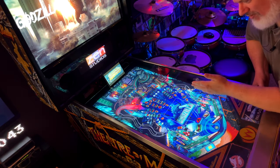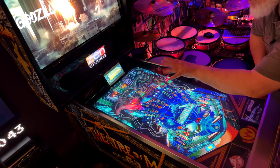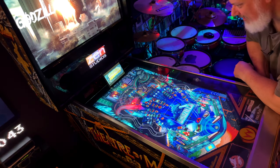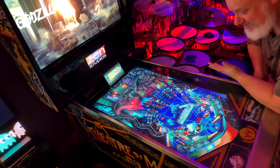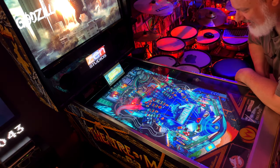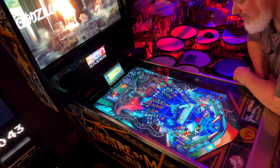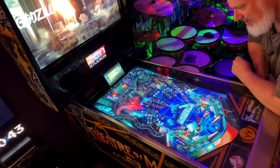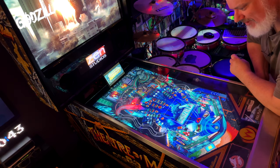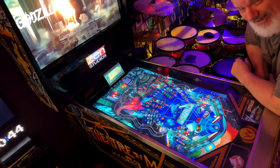There are multiple rollovers at the bottom and bumpers kicking off at the top. Overall I look at this table and think — if this were a physical table, it's right up there. I try to think when do I give tens for layout, and this one does deserve a ten. I really do like it.